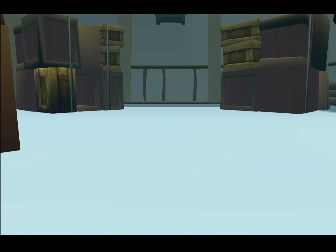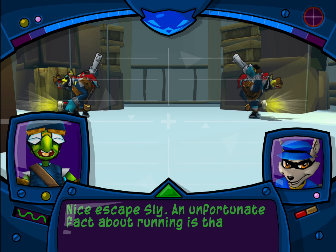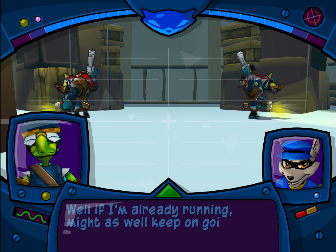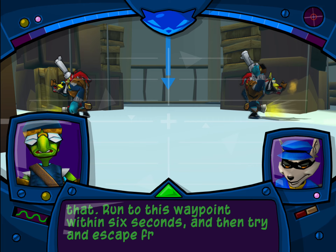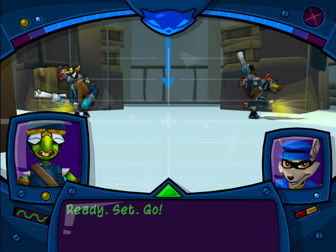Where'd he go? Nice escape, Sly. An unfortunate fact about running is that you make a lot of noise. Sprint by a guard and he's sure to notice you. Well, if I'm already running, might as well keep going. How about you try that? Run to this waypoint within six seconds, then try and escape from the guards if they hear you. Ready, set, go.